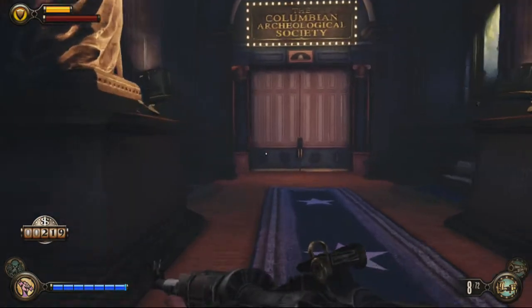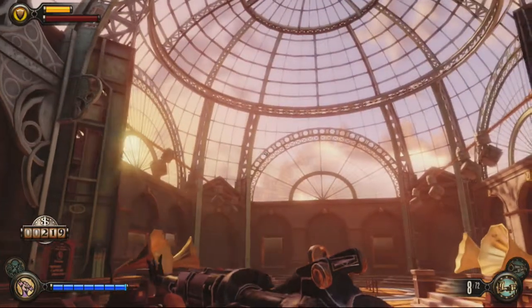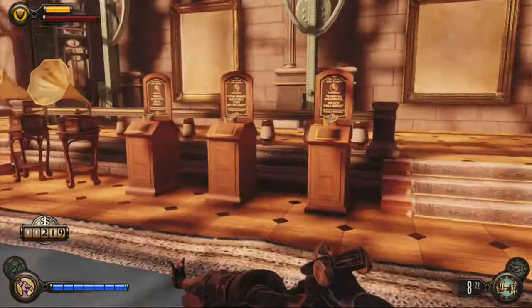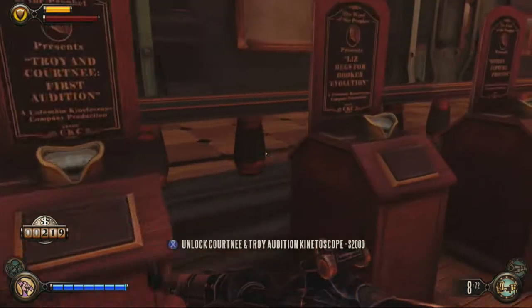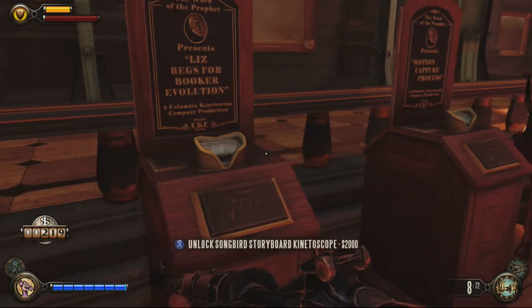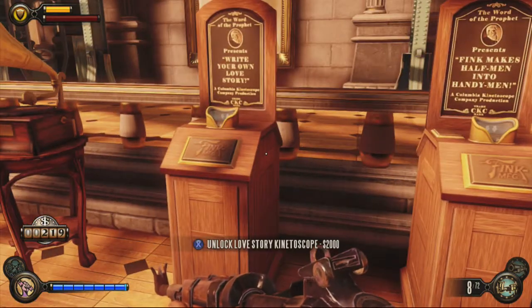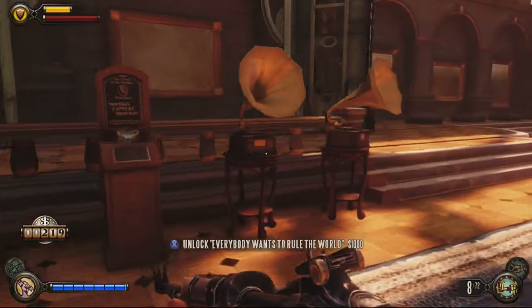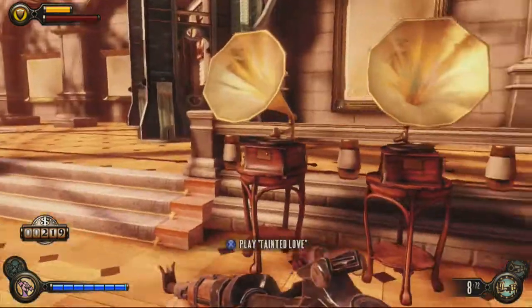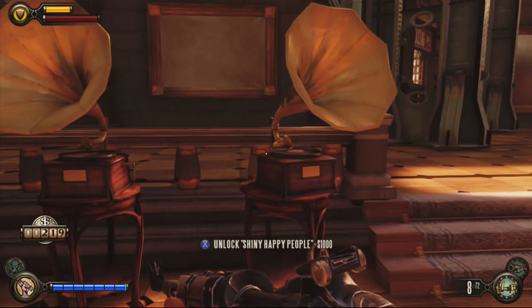Over here is probably my personal favorite part of the whole DLC — this is definitely fan service. This is the museum part. We've got six kinetoscopes here. This one is the Courtney Draper and Troy Baker audition tape, which is pretty cool. I don't have it yet — they're a lot of money. There's also a Songbird storyboard and motion capture. I bought this one because it's only $100 — musical melodies. And Handyman and Love Story. If you know the kinetoscopes from the main game, it's pretty much the same exact style.